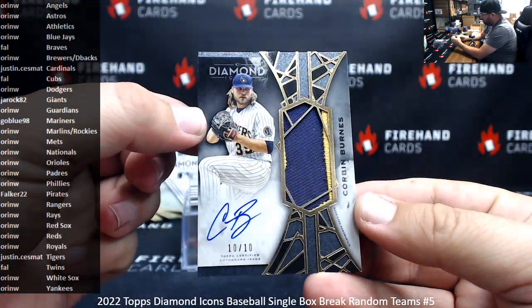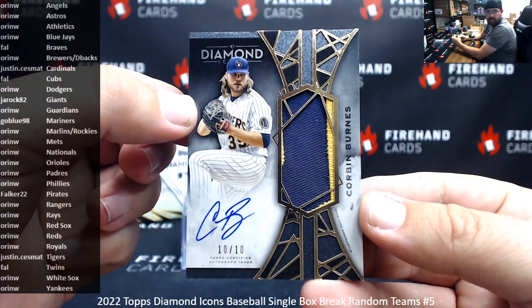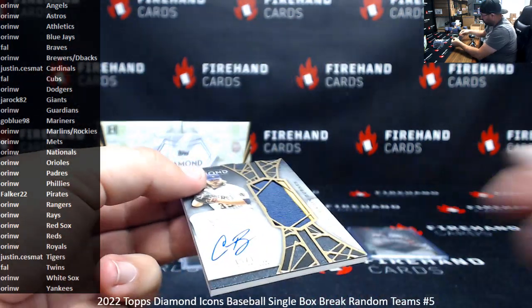For the Brewers, Corbin Burns Patch Auto, 10 of 10 — going to Oren.